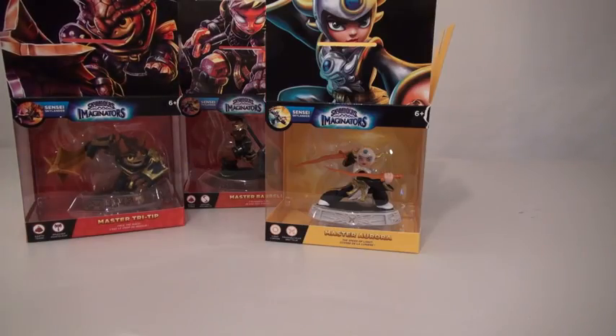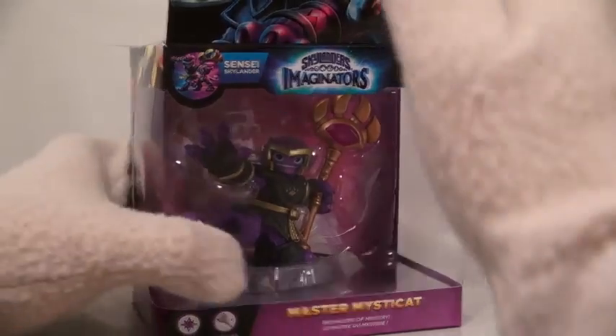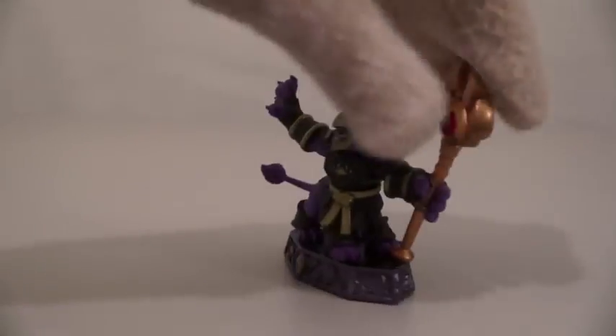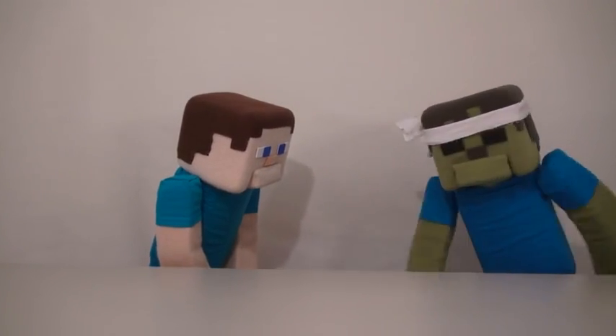And next up, we get Masters Tri-Tip, Barbella, Aurora, and Ambush! And all these look like really tough fighters that ate a balanced breakfast every morning! And the last figure we get is Master Mysticat — that's one cool kitty cat that looks ready for action! Zombie Steve, you just ate a Skylanders Master!